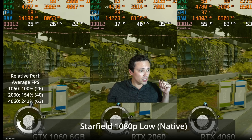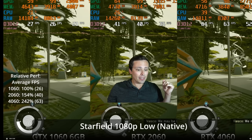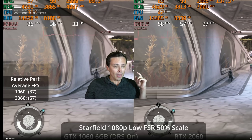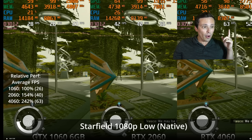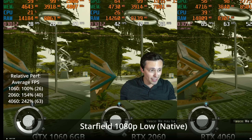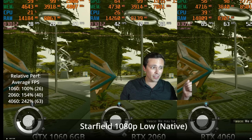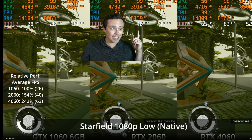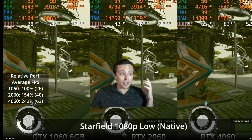We are seeing the 1060 averaging 26 frames per second at 1080p low, the 2060 averaging 40, and the 4060 averaging 63. The brand new RTX 4060 is averaging barely over 60fps at the low settings, granted at a native 1080p resolution. The 2060 cannot hit 60fps — not even close — at native 1080p even at low settings. And the GTX 1060 is below 30 frames per second. That is pretty brutal.